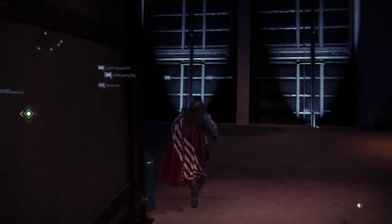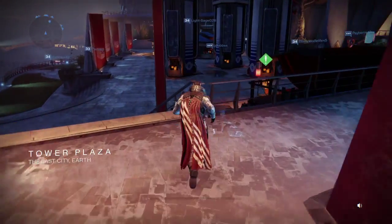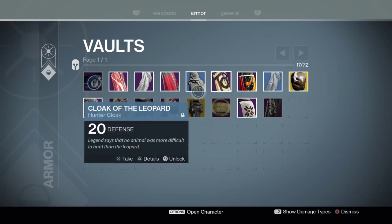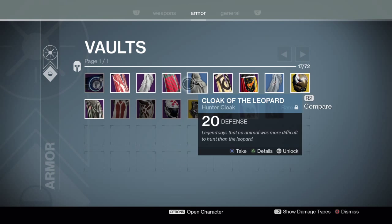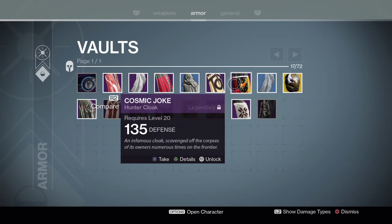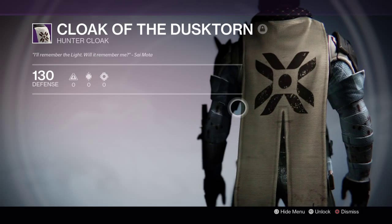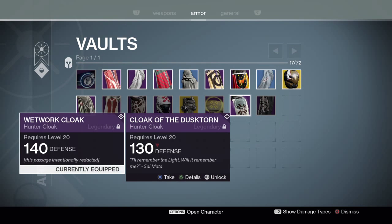Here's the vault. All the brightly colored ones I can wear because they're Hunter gear. You'll see values like 30 defense, 130, 140, 135, and so on. The one I usually roll with is the Cloak of the Dusk Thorn — 130 defense with a very Japanese-looking design. The one I currently have on is the Wetwork cloak, which has higher defense. It says 'this passage intentionally redacted,' which is kind of funny.